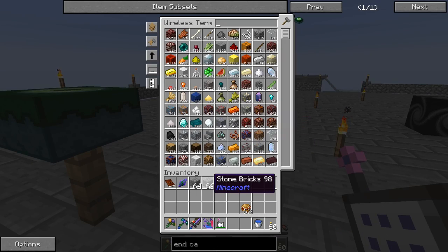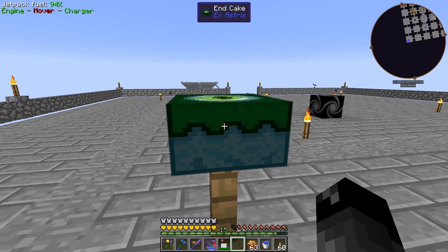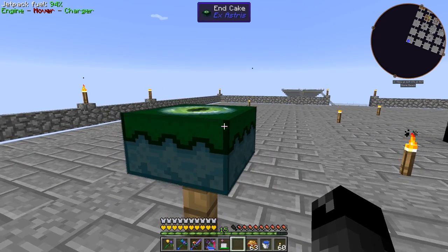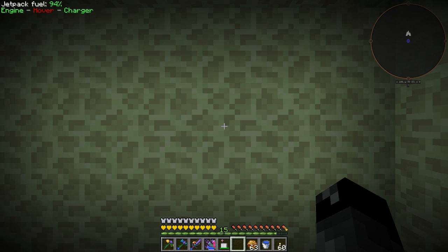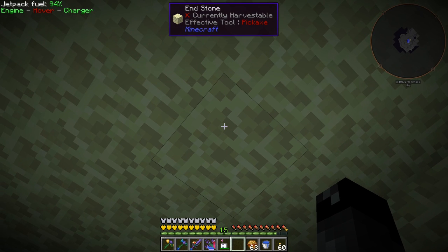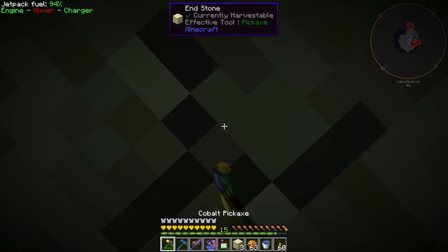That should allow us to teleport. I still don't know if you have to be hungry to eat this or not, so let's right-click and see what happens - oh, it's instant teleport. We are in a box and we have Resistance 2. Is there a beacon nearby? I'm not sure.